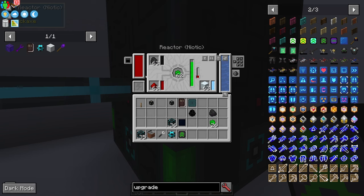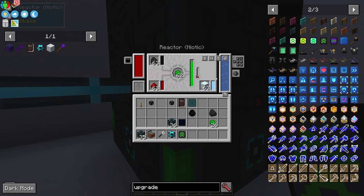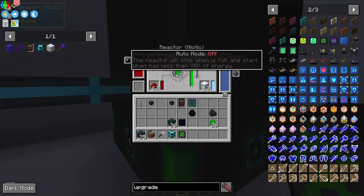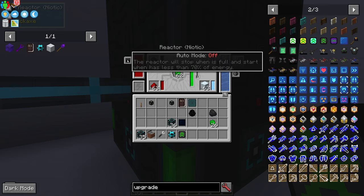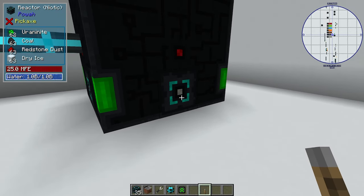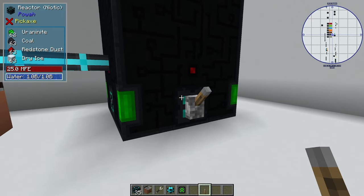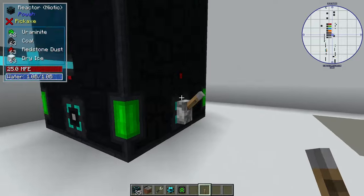If I add redstone and carbon, my generation factor goes up to 20,000 FE per tick — this is a happy reactor. One great feature is auto mode: you can set it to stop when the energy buffer is full and restart when it drops to 70%, which I highly recommend to avoid wasting resources. You can also control these reactors with redstone signals using on, off, or ignore settings. To control with redstone you need a lever or redstone interacting device on one of the access ports — it will not work anywhere else.